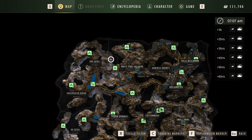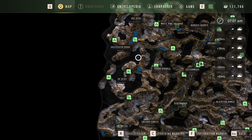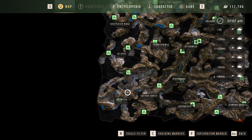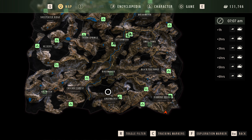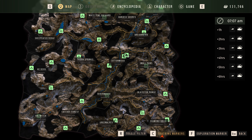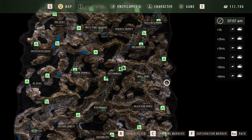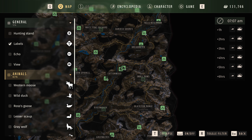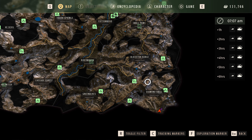In Falls Reservoir we're going to work over to She Devil, working our way through Kanetsu Shores and White Pine Orchard. Then from She Devil we'll go into Sheep Eater Ridge, down to He Devil and down to Holly Witch. From there we'll work back over into Diamond Drill going through Cascade Forest and Green Acres. This video is probably going to be cut into several parts — possibly three or four. The plan for today is to go from Diamond Drill all the way up to Falls Reservoir. We're going to be hunting pretty much anything — all animals, no zones — just hunting whatever we see.